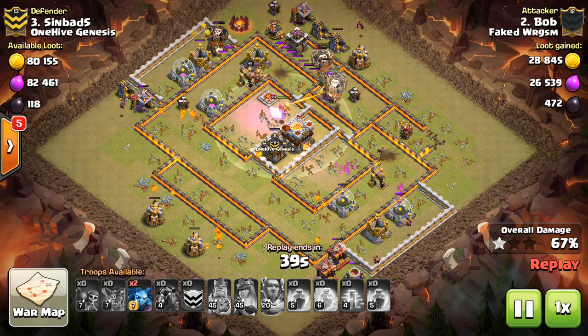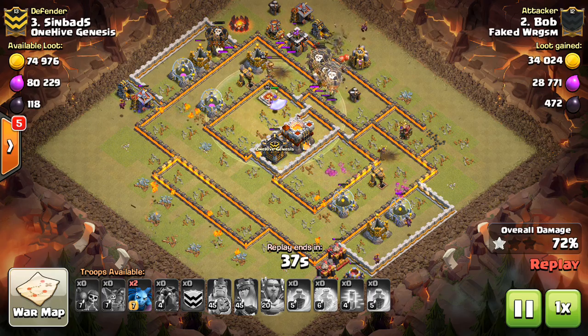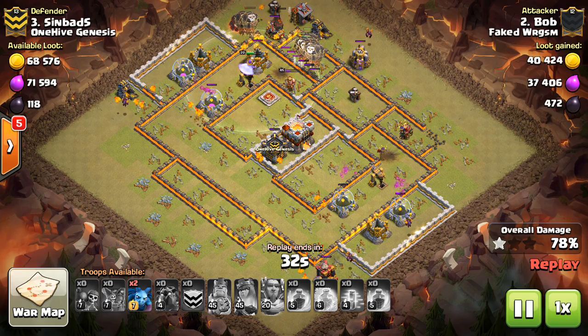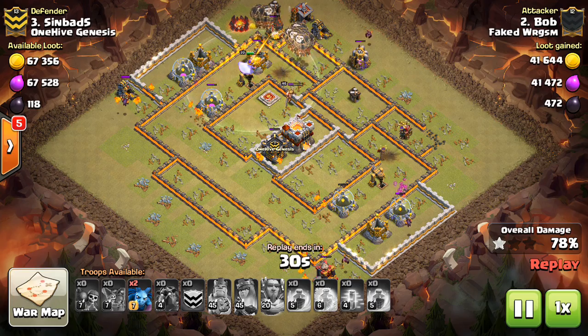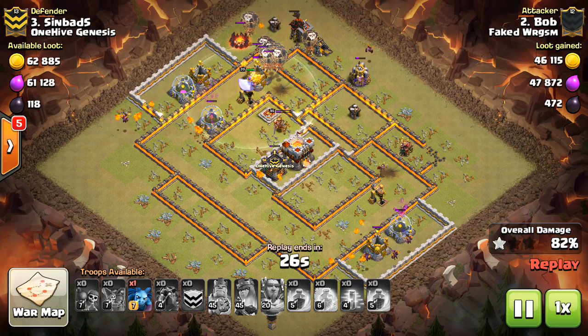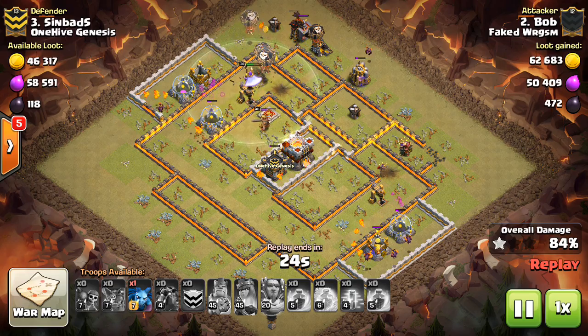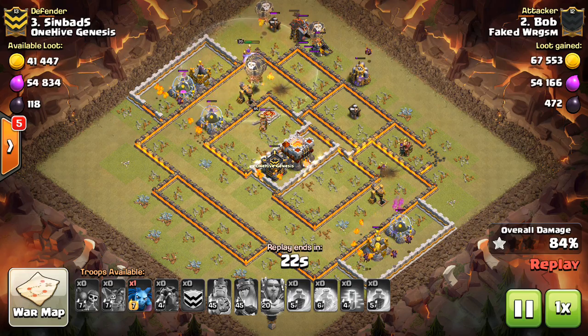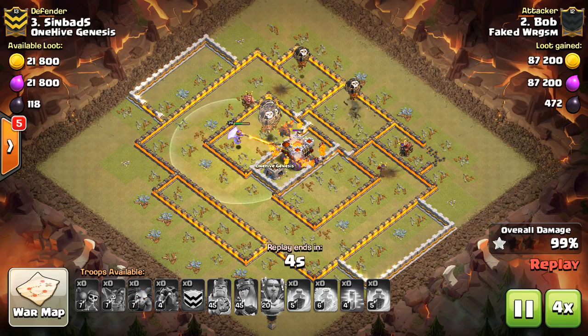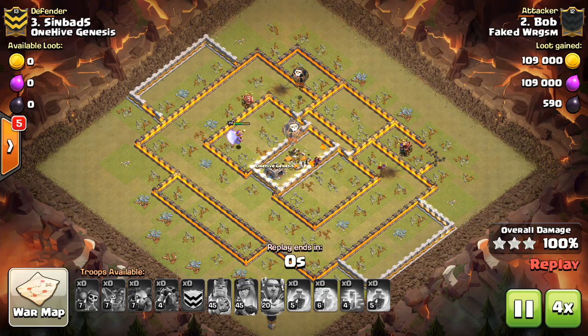But besides that, he crushed the base. And even with that one thing that I think could have been improved, he still has so many troops up — lava hound split still has one more, and a huge party of balloons, just a ton of them left. Lava pups, minions — nice one to Bob. Let's move on. Also going to use their attack for a Town Hall 10 three-star.